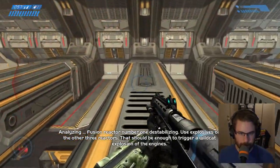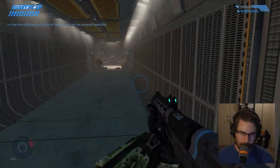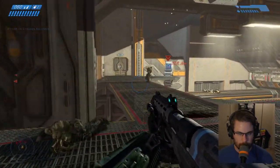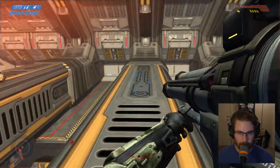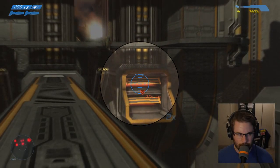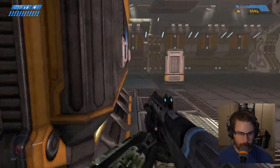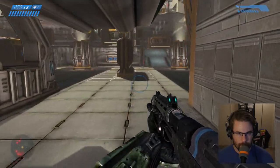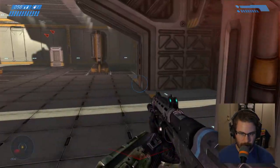I don't think I can get back up there. That's why we have rockets — they're so much easier. Leave me alone, daddy's working. Got it. I'm going to drop down here and pick up a health pack. The Sentinels help quite a bit — they really take the pressure off of me.